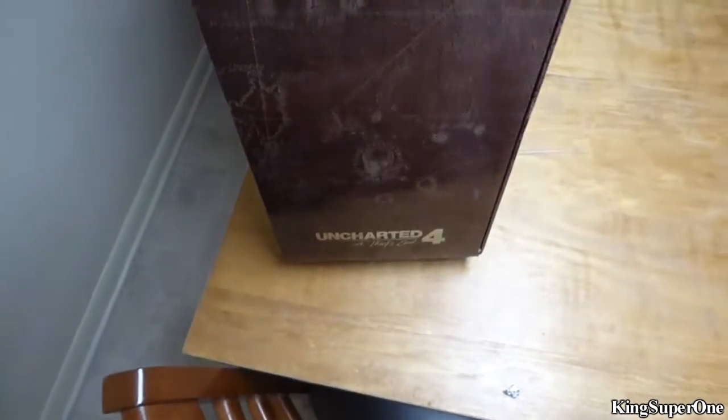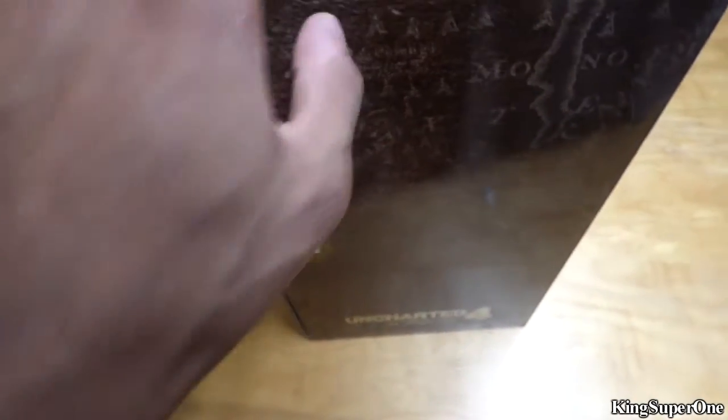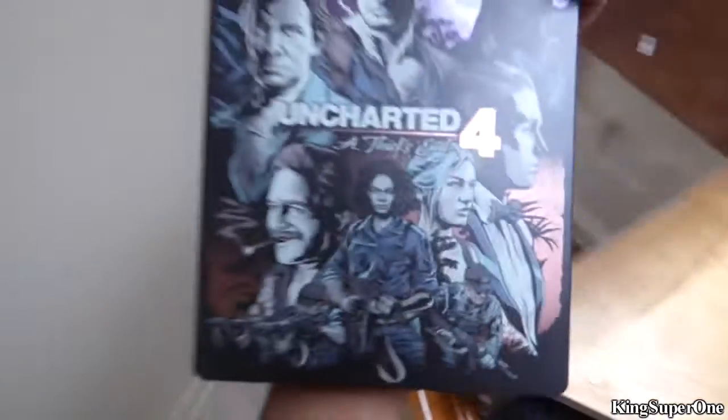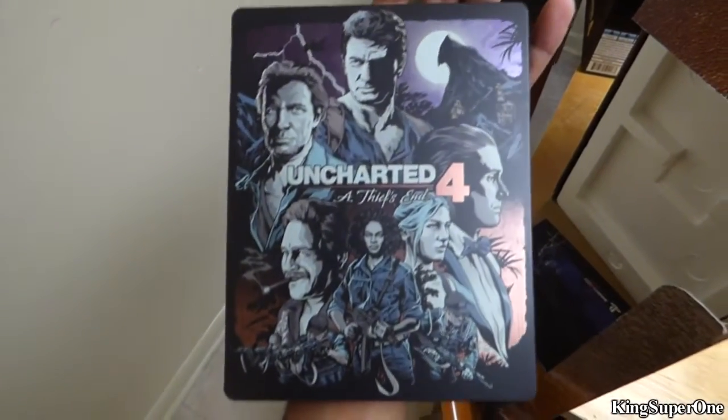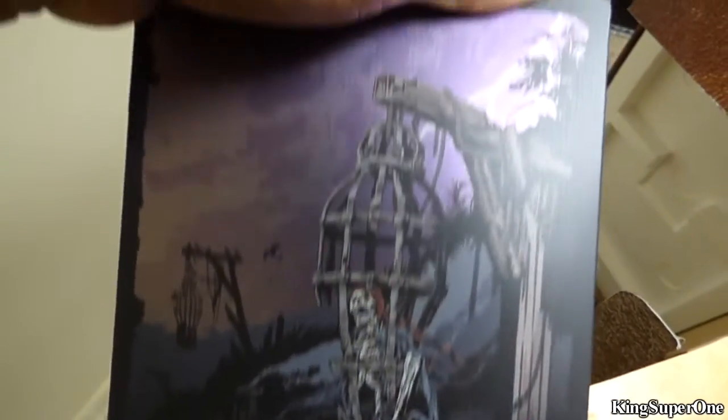Check this out - here's the box. I have to take it out from there. Make sure you guys take a look at it, it says 'open here.' Here we go. This is the steelbook - the front, and this is the back. Make sure you all see that.